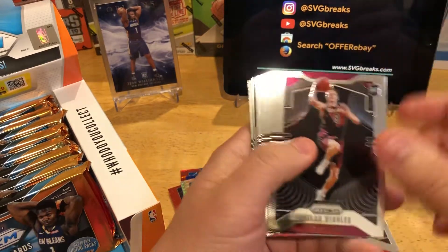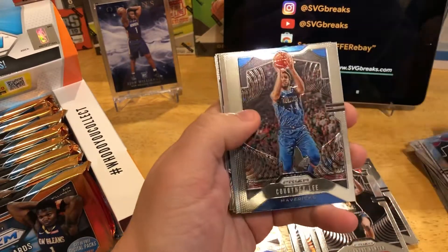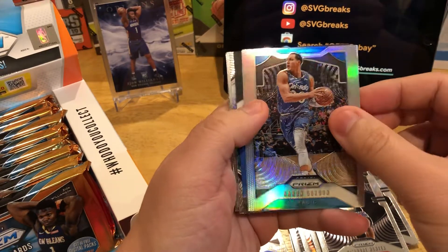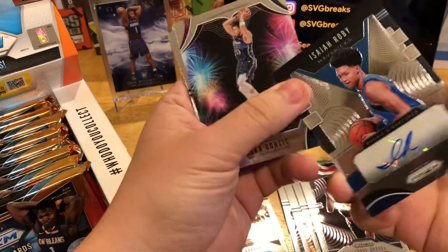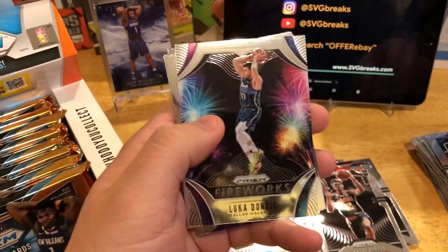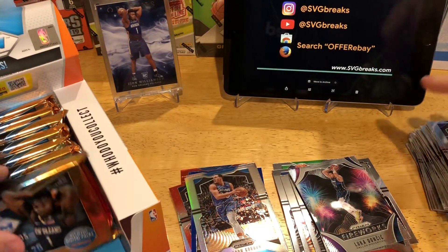Looks like it might be a hit on this one. Dylan Windler rookie, DeAndre Hunter rookie, Porter, Gordon Lee, and then Aaron Gordon. Boom — Isaiah Roby auto! I think I've gotten this guy a couple times already. Isaiah Roby auto is going to be our first hit. Fireworks of Luca. Bagley, Mitchell Robinson, and then Marvin Bagley.